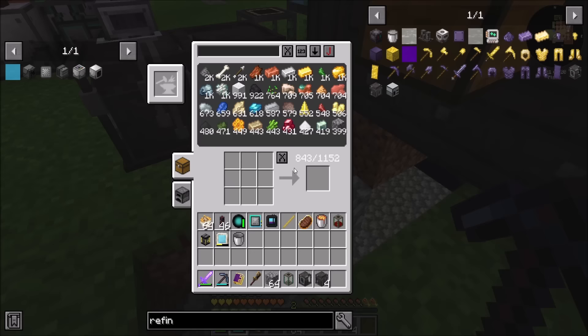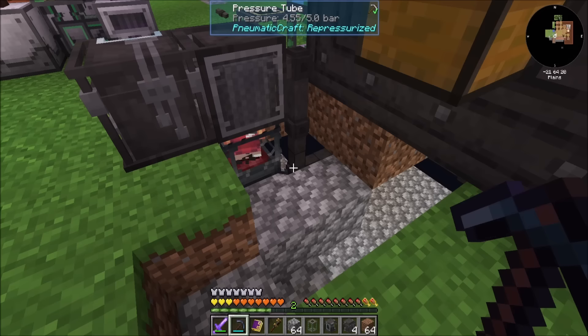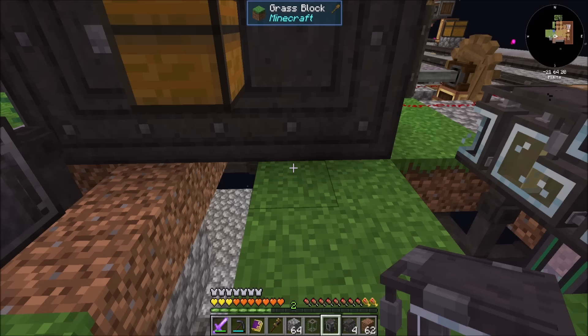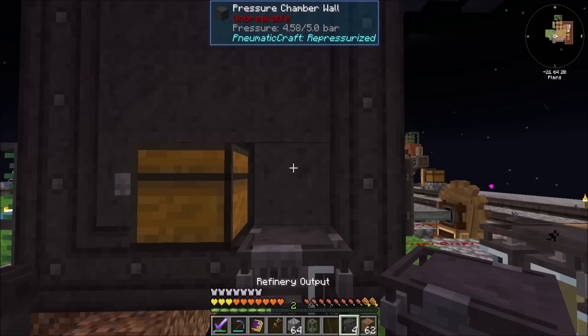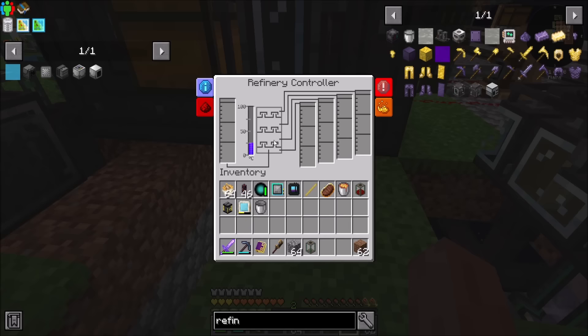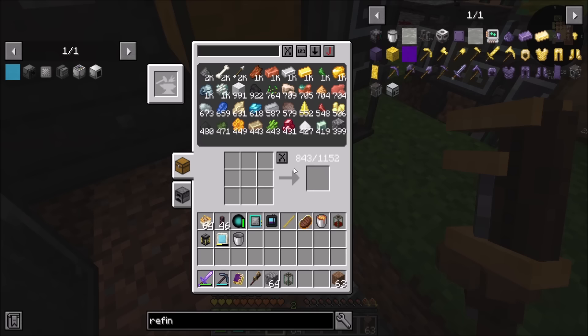We can throw down a little bit of dirt. Snag the compressed iron that I made between cuts there, and then what if we put the refinery controller here? Does that seem cool? So there's going to be a temperature component to it, and that's it? There's no pressure needed? Neato burrito. That's not a shovel, Direwolf. I know.